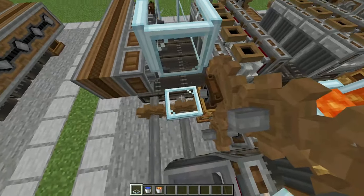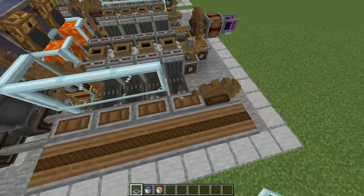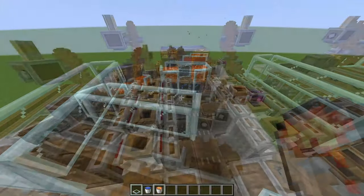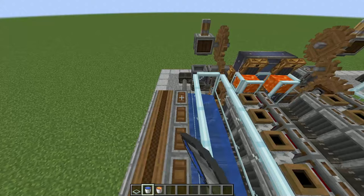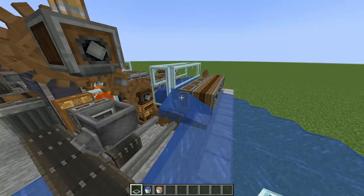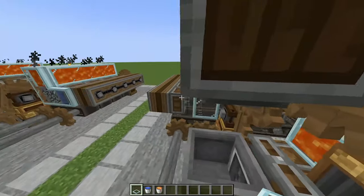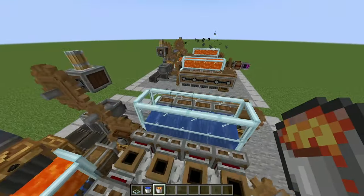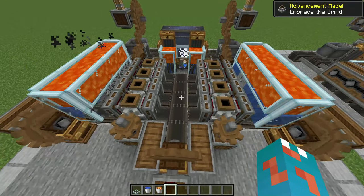I'm actually really interested by this because you can actually waterlog drills. This would be a good time to mention that on this side you also need a trapdoor on the drills so it doesn't spill out everywhere. So you get your waterlogged drills, lava on top, and then voila — you're now making iron.